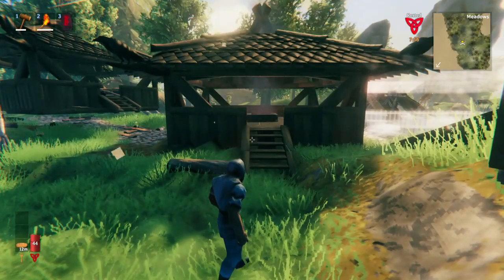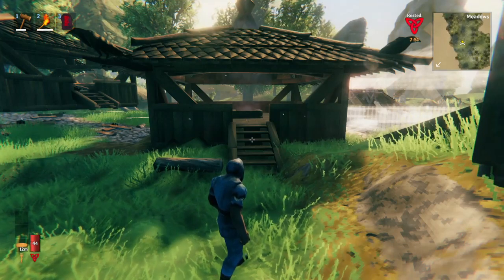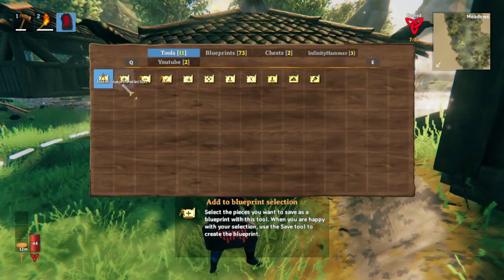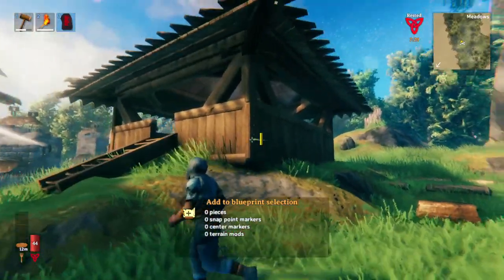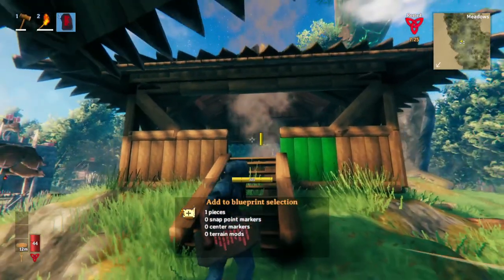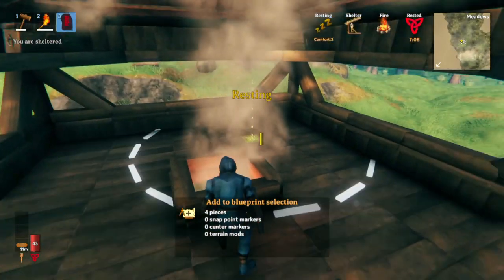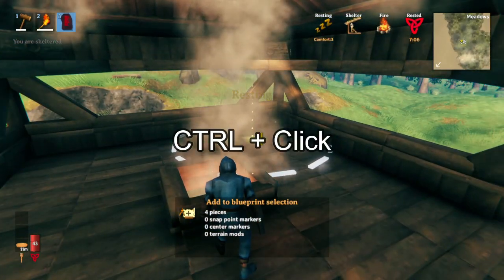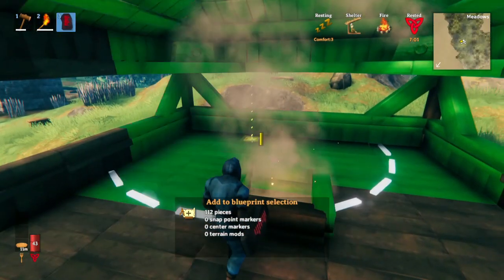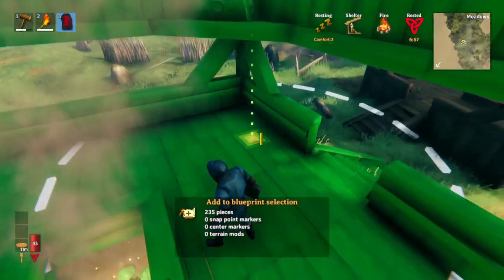That's actually not all you can do with the mod — there's another way that's more precise. If you go into the tools, you can look at the 'Add to Blueprint Selection' area. This allows you to click on a piece and it'll turn green. If you hold Ctrl, you can select a portion of everything in the circle — it selects everything above and below. So you can use this and just go around and select everything that way.